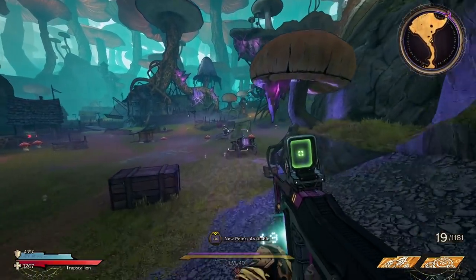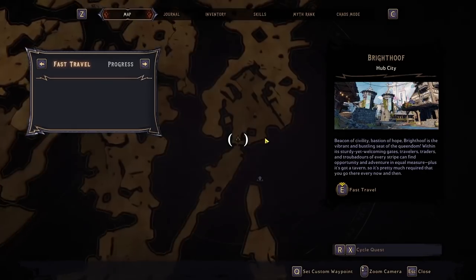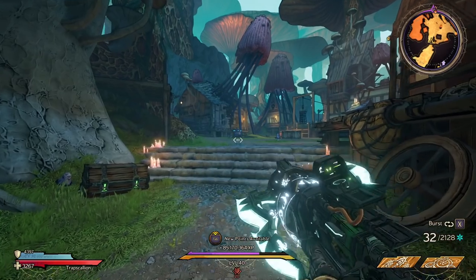I'll head over and we'll try to get the gun. On your way over, you're going to find a save station right here, so that when you save-quit, you're going to spawn right there. Here it is on the map, by the way. You're going to have to run a little ways every time you do a run, but not too far.